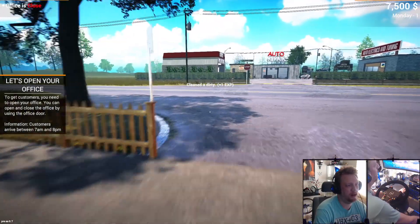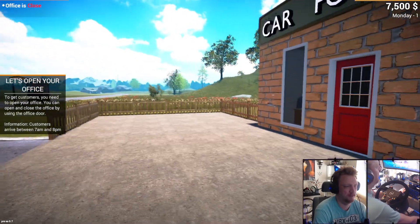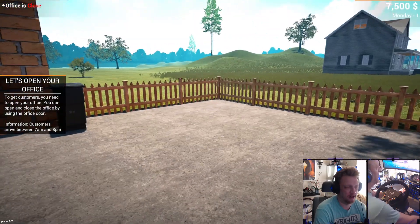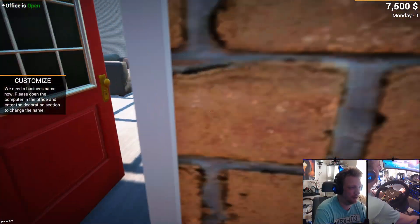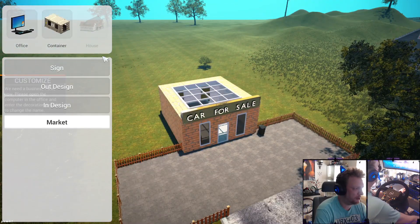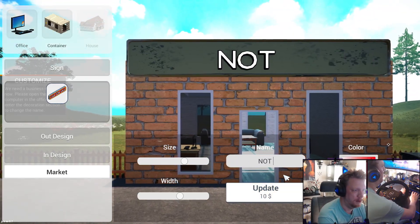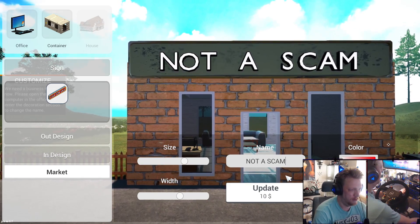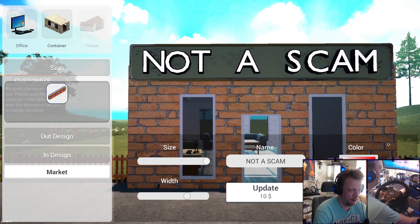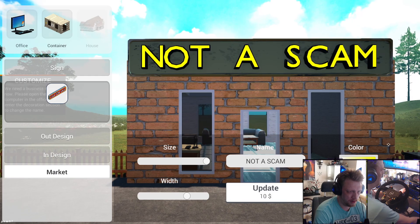As you've clearly seen this setup before, they all follow the same recipe - simple everyday tasks like picking up trash, going to the computer. We're going to decorations, fix the sign. 'Totally Not a Scam' - that's gonna be the name of my shop. I'll go with some yellow, something like that. Update - brilliant.